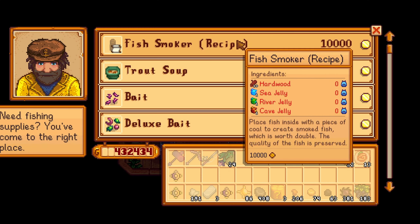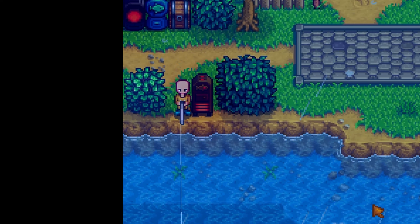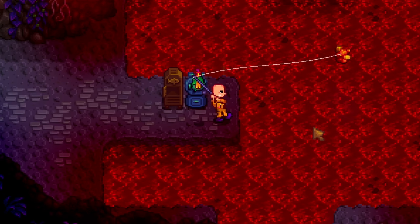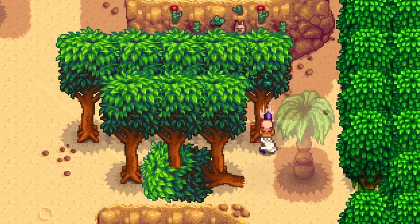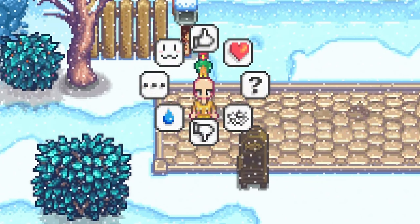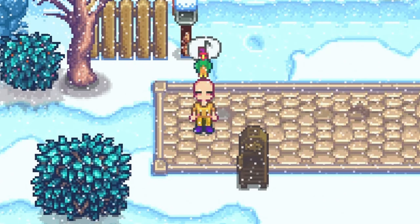Now go and buy a fish smoker recipe from Willy. Collect river jelly from rivers, ocean jelly from the ocean, and cave jelly from caves. Add in some hardwood and craft a fish smoker. Or, if you're playing on a riverland farm, just use the one you get for free.